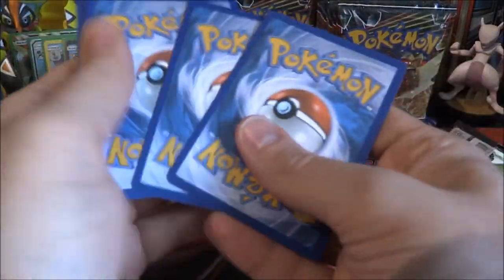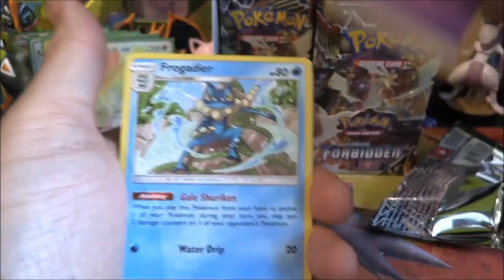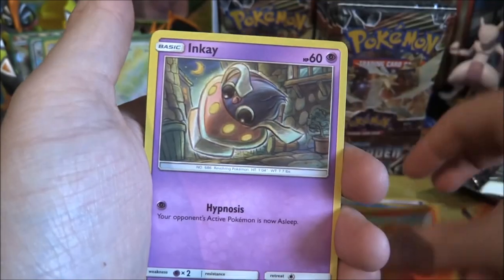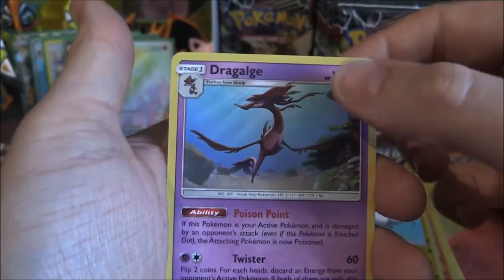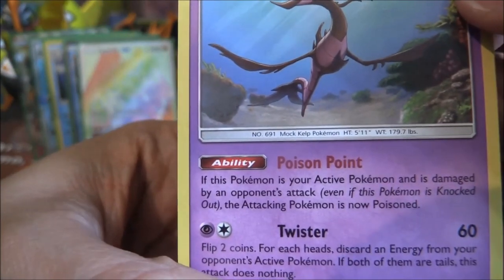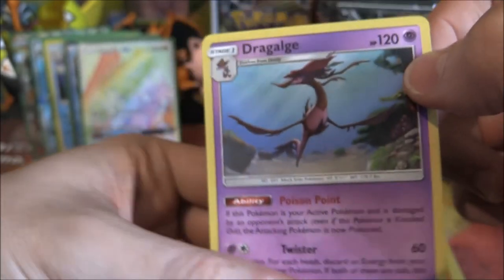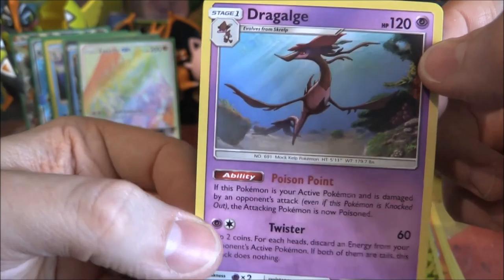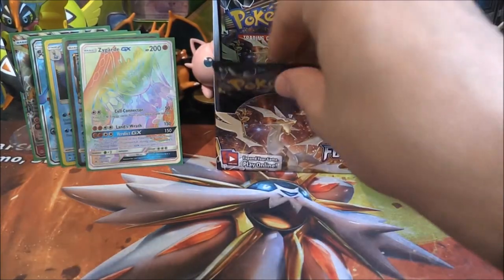Next pack: Psychic Energy, Frogadier, Heliowisk, Floette, Gumi, Fennekin, Inkay, Pancham, Doopida, reverse Magnemite — and a Dragulge. Poison Plant ability: if this Pokemon is your active Pokemon and is damaged by your opponent's attack, even if this Pokemon is knocked out, the attacking Pokemon is now poisoned. It's not bad — pre-release it might be good, but it's probably not going to see any play other than that.